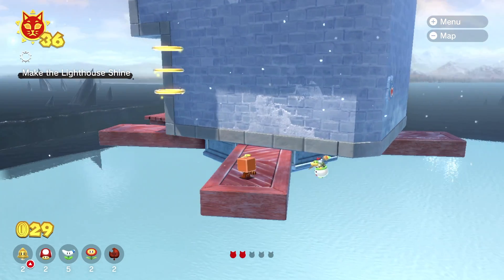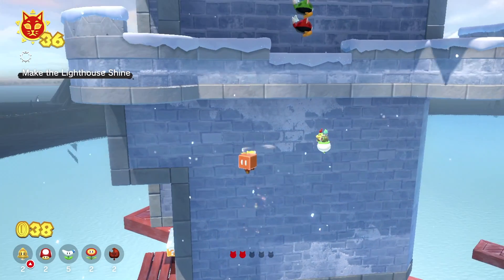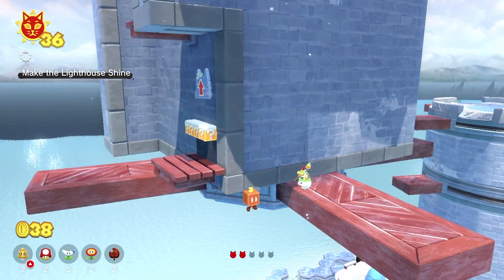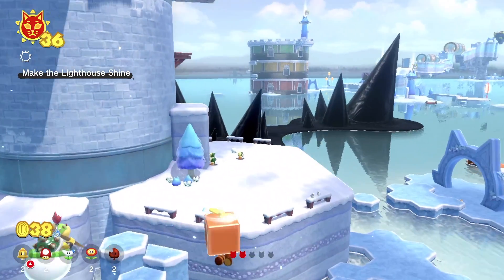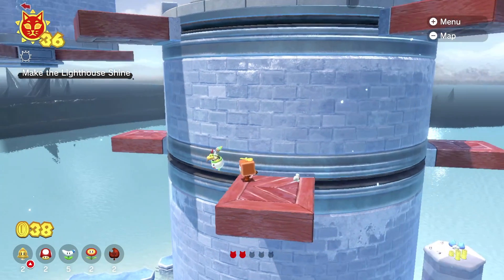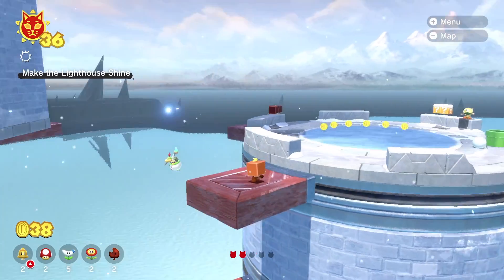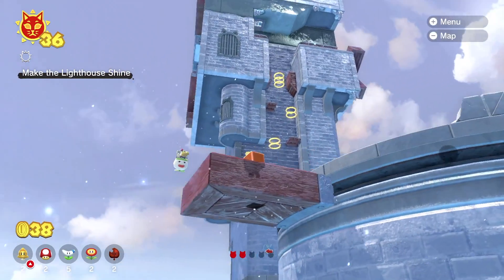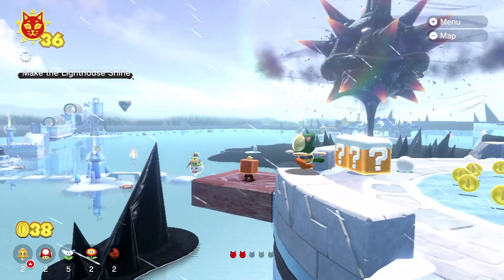You just gotta like hover there for so long. 'Make the Lighthouse Shine' is the name of this one apparently, and I feel like it's just gonna be like you make it to the lighthouse and you got it. But the trick is getting up there. Oh great, now I got Fury Bowser too.